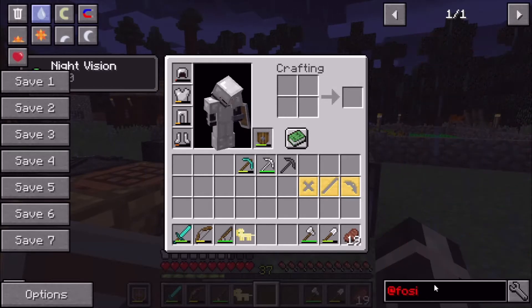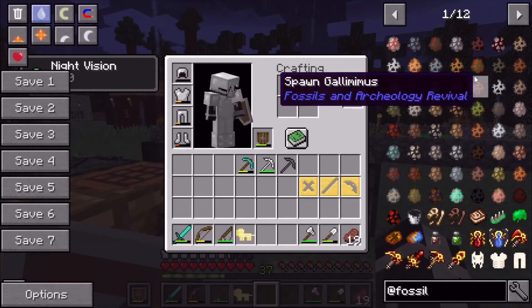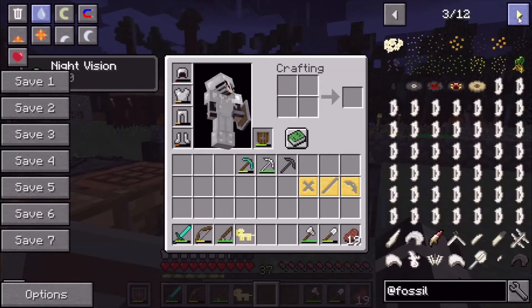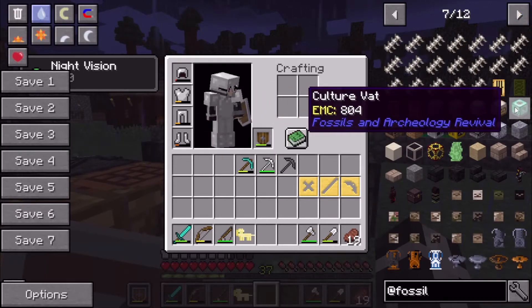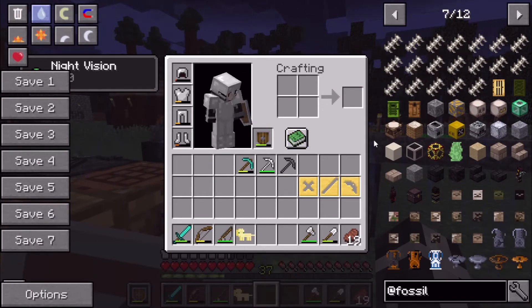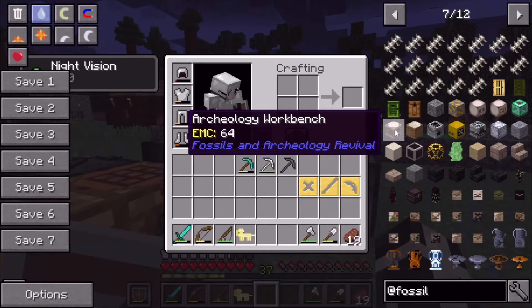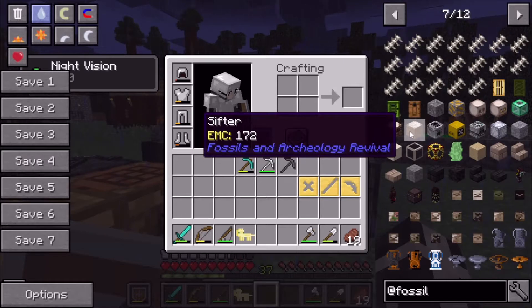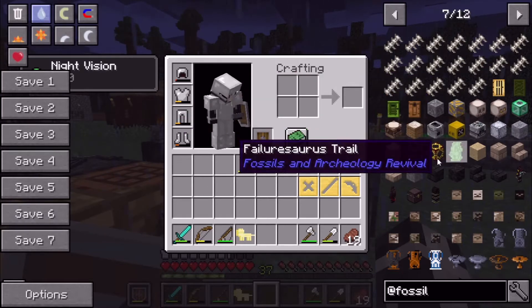I know this is called Dragon Adventures, but I still want to do some stuff with dinos since the mod is here. If I just look up the fossils mod, we need to look at the Archaeology Workbench — we'll just call it the workbench. We're going to need the sifter and the analyzer. I don't think we'll need any of the other things yet.